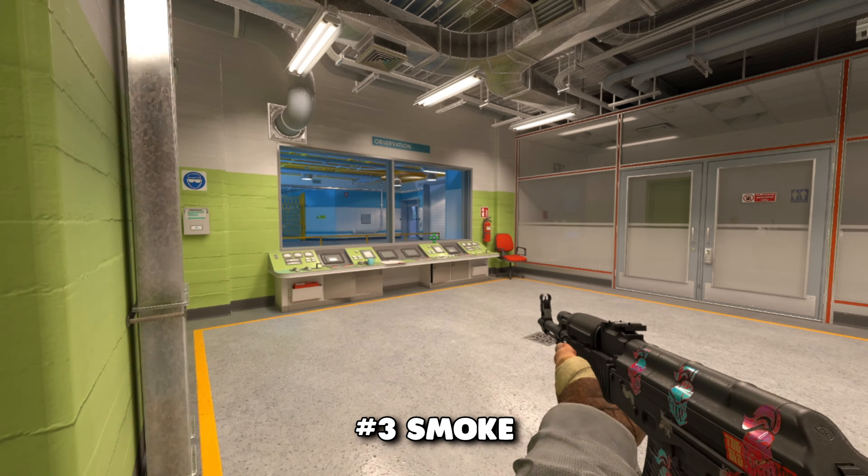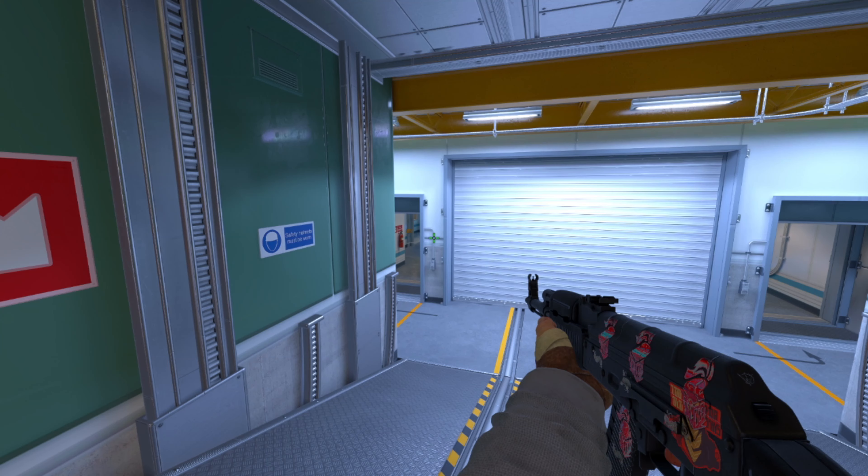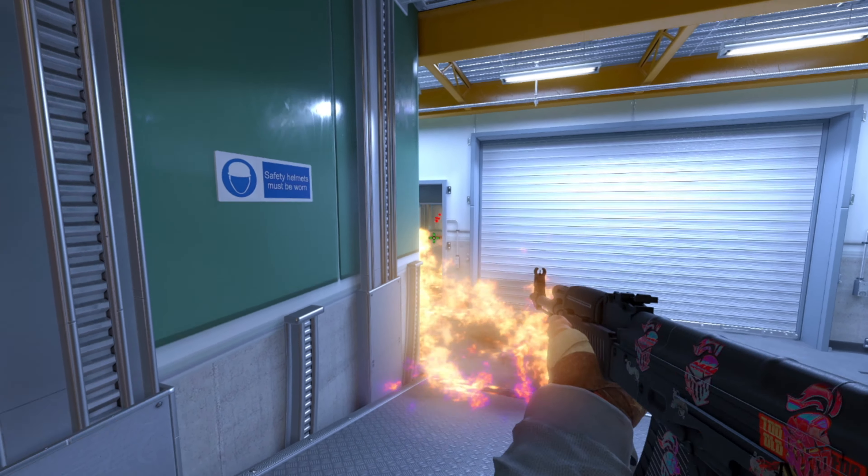Task 3: Throw your smoke to the right ramp entrance. You can even use a Molotov, but watch out — they will be able to see you if you jump out of the observation window.